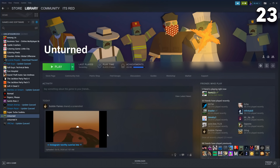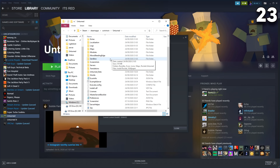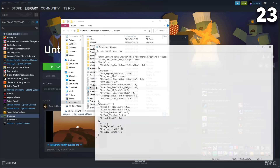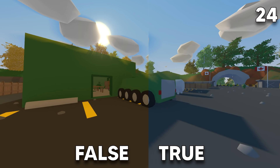You can change your weapon field of view in the Unturned files by right-clicking the game in your library, going to properties, and browsing local files. Look for the preferences JSON file — there are a bunch of values you can change. After you're done, save your file and restart the game. You can also add skybox ambience to make the game look much better. Just change skybox ambience from false to true and restart the game again.